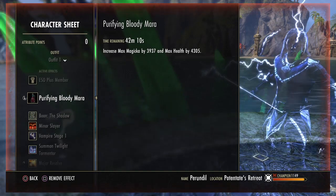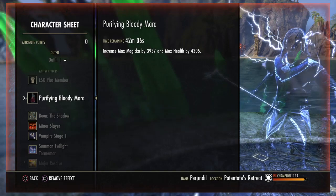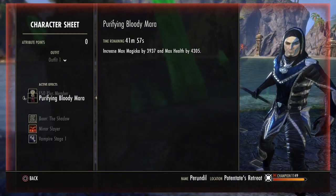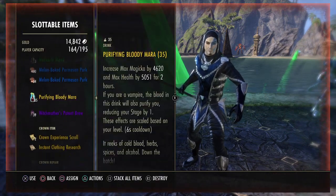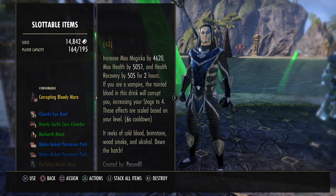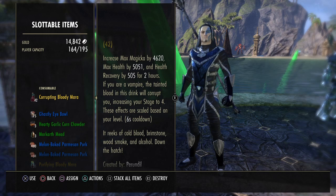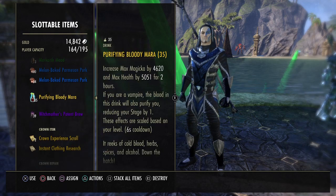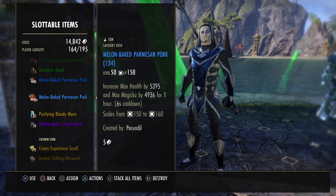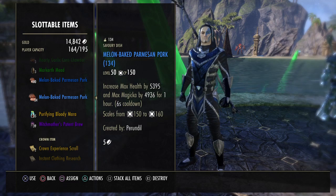If you put Boundless Storm on, the spell resistance goes up to 18k and the physical to almost 15k — very nice. Then 64 points into magicka for food. We're running the Purifying Bloody Mara, which is the new version of the old normal Bloody Mara. The Corrupting one — the old Disastrous Bloody Mara — will set you to vampire stage four and give max health, magicka, and health recovery, but we don't want stage four because skill costs for non-vampire abilities will be too high. We always want to be at stage one, so we use the Purifying Bloody Mara, which sets our stage to one and grants max magicka and health. If you don't have it, you can just use flat blue max health and max magicka food and make sure you're at stage one anyway.